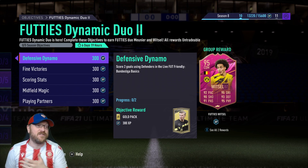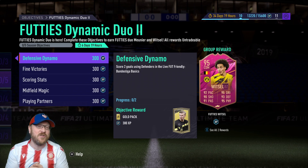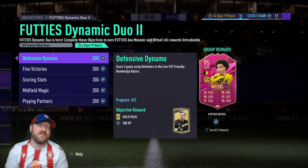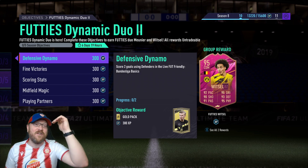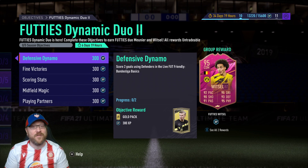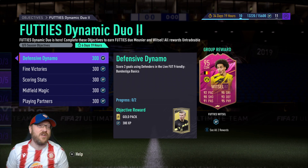First section: Defensive Dynamo — score two goals using defenders in the live FIFA friendly Bundesliga Basics. Defenders include left back, center back, and right back. A good option is Alphonso Davies. One thing to point out: in Bundesliga Basics, most people seem to be playing Golden Goal. So you may need to put a defender as a striker — someone like Jordi Alba or any defender with pace who can get in behind. Tavernier is one that would work. Just any defender with pace to bang in two goals.